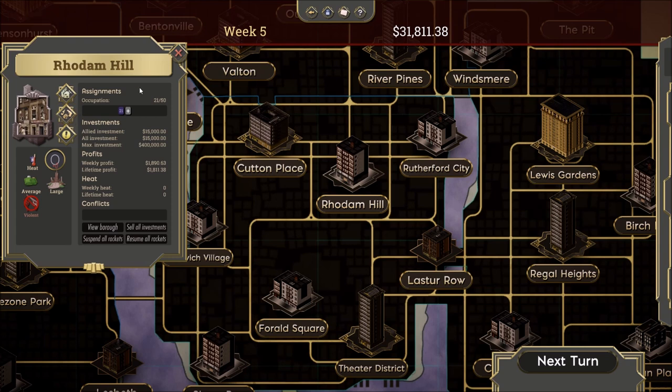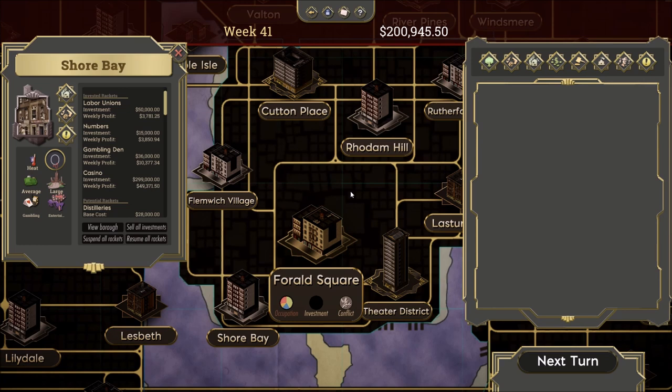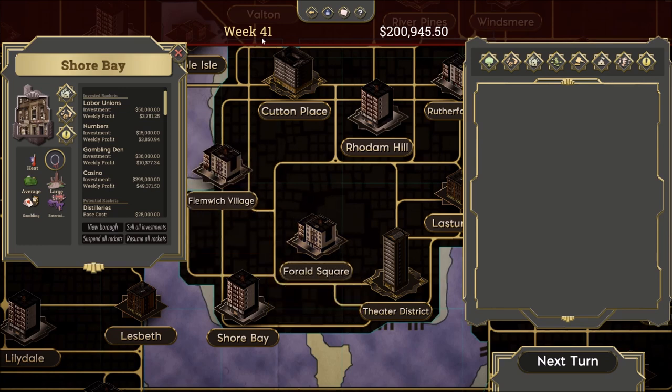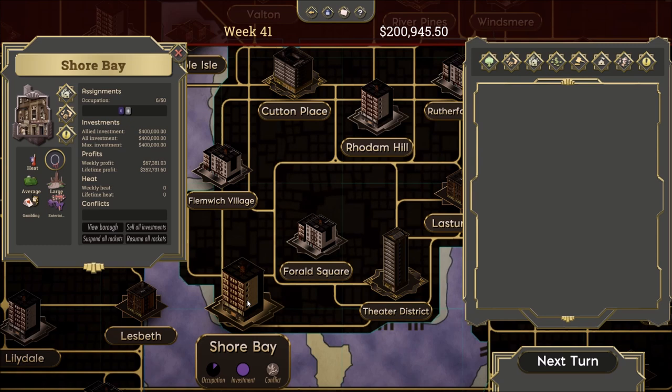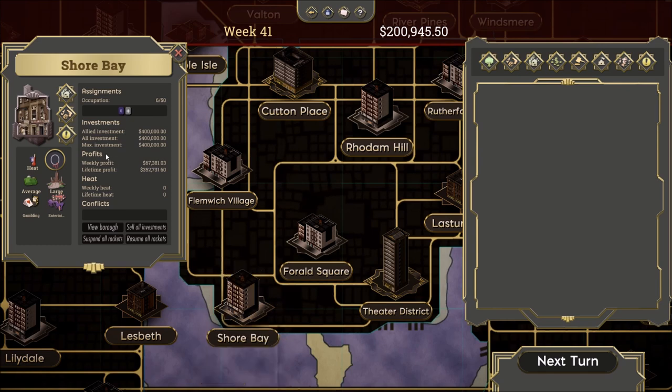Now we're going to jump around a little bit and look at some examples from games I've been playing longer, showing some bonuses and penalties you can receive. For this example we're looking at a save that's a little farther along but still very early in the game — we have a couple hundred thousand dollars. We're going to be looking at Shore Bay. You can see the investment is fully purple — we're fully invested. The allied investment is $400,000, which is the maximum. So I've fully invested everything I can in Shore Bay.